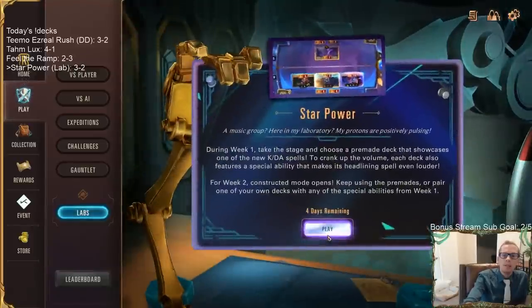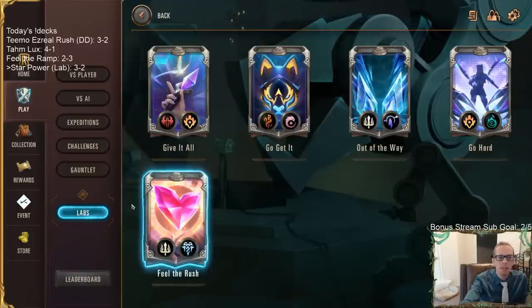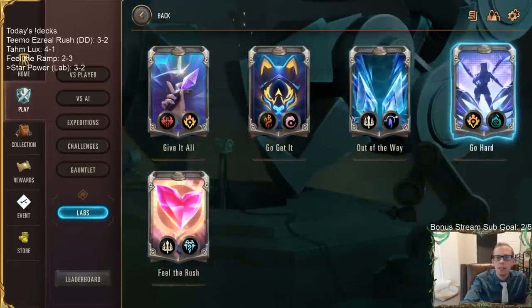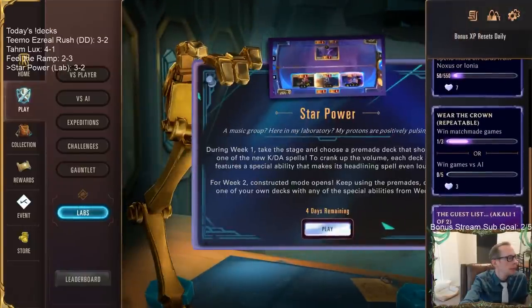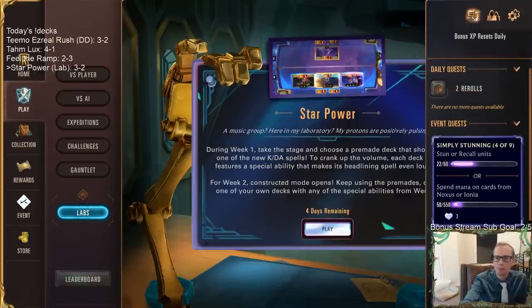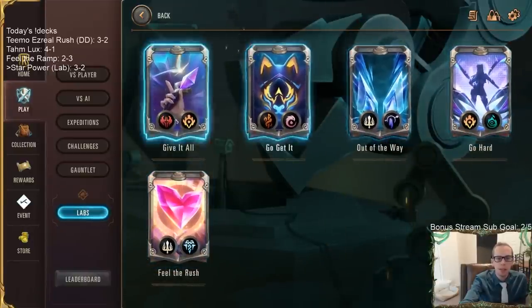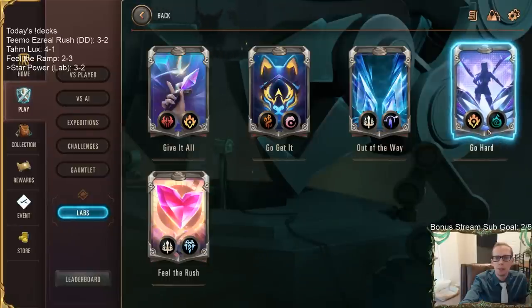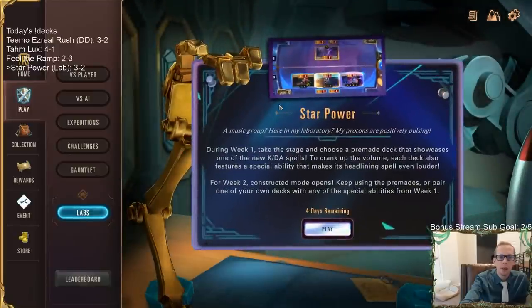That's one game with each of the five different lab decks. If you want to check these out, these are pre-made decks — just head over to the lab, it's free to play. You still get XP and can complete your quests, including 'play lab games.' They seem pretty balanced overall, you can pick your favorite and go hard. That's it for our Labs Star Power — the music group in the laboratory. If you're watching later on YouTube, hit that like button and feel free to leave comments. Thank you so much for watching and I'll see you for the next video!